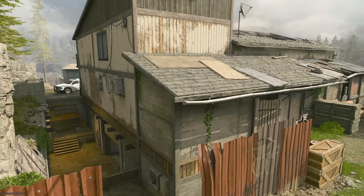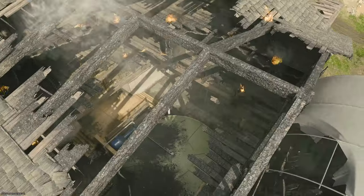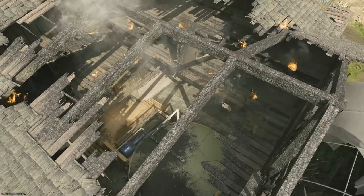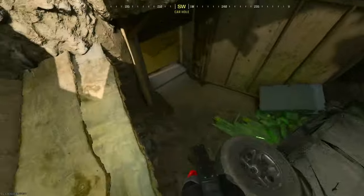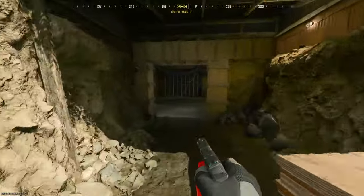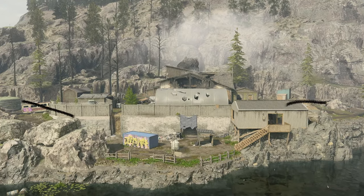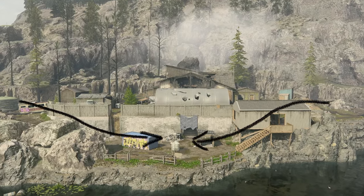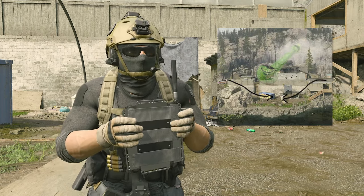And beneath that is the main attraction of this stoner's paradise — the house itself, whose main levels have been bombed out by the man, revealing only the basement grow room. And as such, the only ways into the basement are through tunnels and ladders from both spawns, giving the map a certain bowl-like layout. And honestly, that is the best easter egg I've ever seen in Call of Duty.